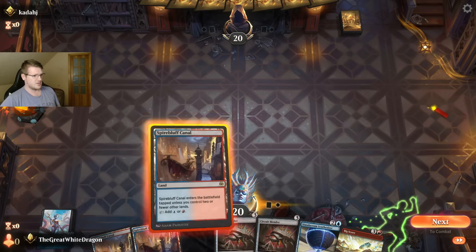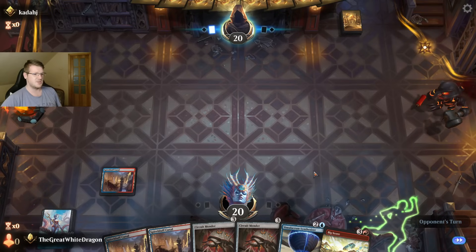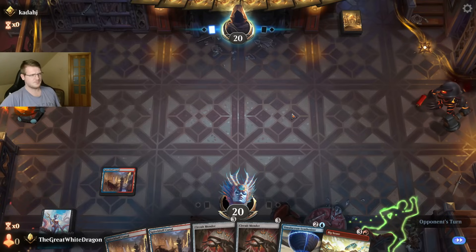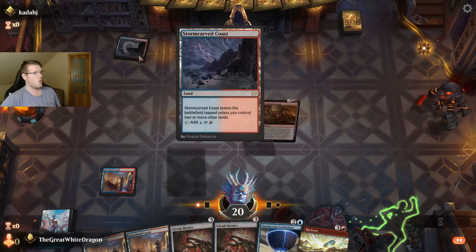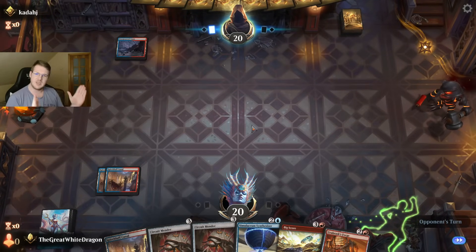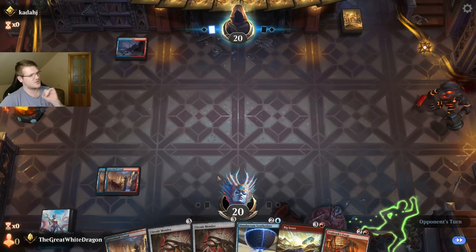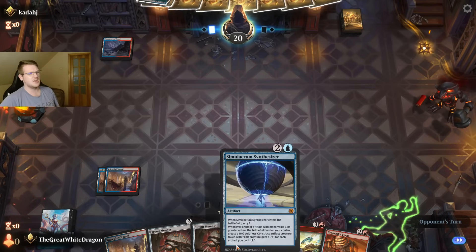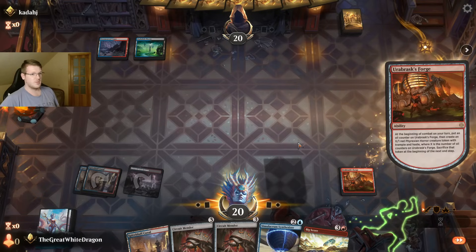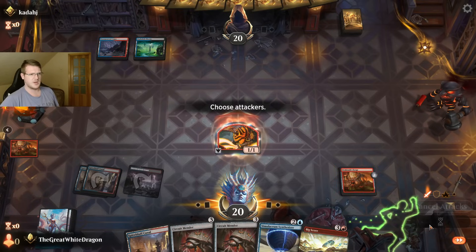This is not a bad hand, honestly, considering everything. We do go first, and maybe if we get a basic land we can just drop the Synthesizer instantly — fast Synthesizer equals good stuff. A mirror match! We really need a basic land, Wizards. Basic land — and it's the Joker. Complete perfection. Is he gonna counterspell my Simulacrum? Let's drop the Urabrask's Forge. He did not. That's a shame, I really expected a counterspell there.